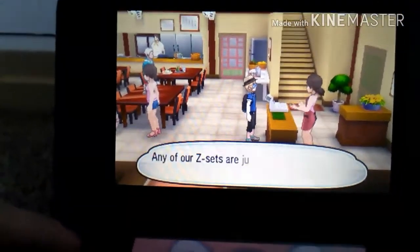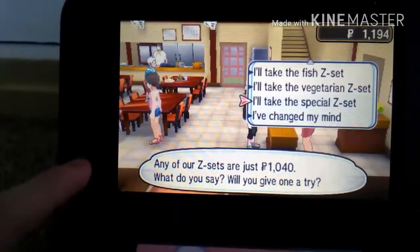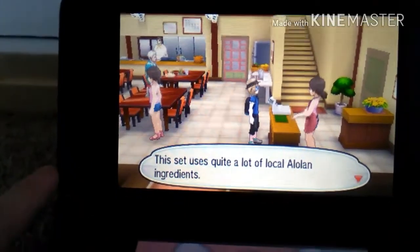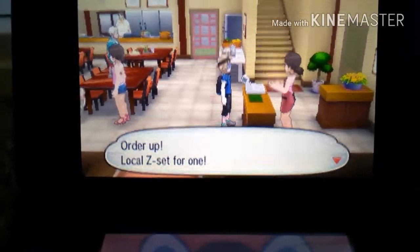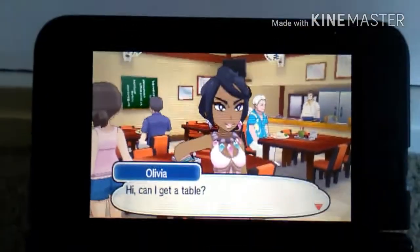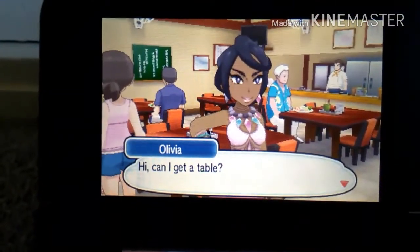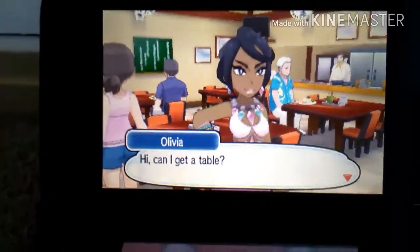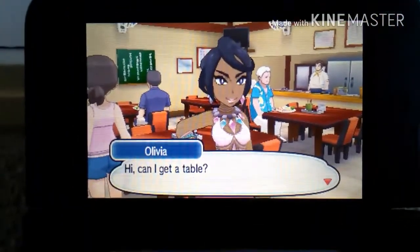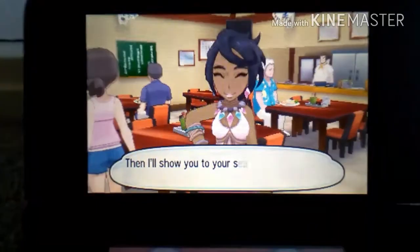But there's something special. If you've got Z sets and take the special Z set, you can trigger a date with Olivia — the Kahuna. I think they're called the Kahunas. Olivia is the rock one, and you can have a date with her. She'll have what I'm having and come over here. Then she just talks about her Pokemon.